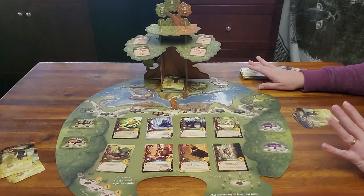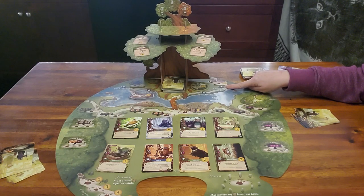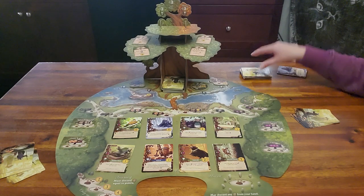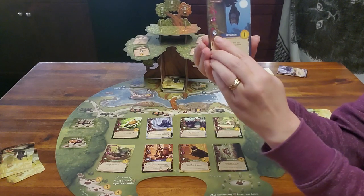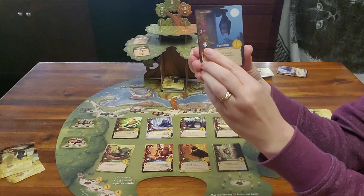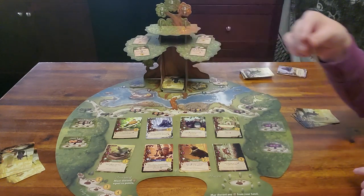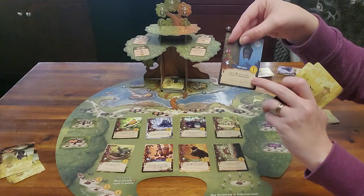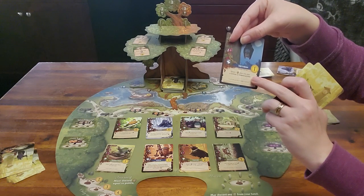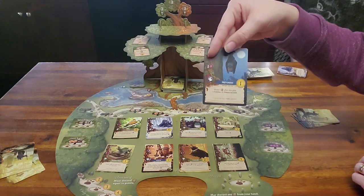There are other ways to get points on the board — for example, if you have three of a specific card symbol, you could get three points if you're the first one there. Each card has a symbol on it corresponding to those bonus spots. The blue scrolls allow a one-time bonus. For instance, the historian lets you draw one card after you play a critter or construction — every time you play one, you get to draw a card if you have him in your city.